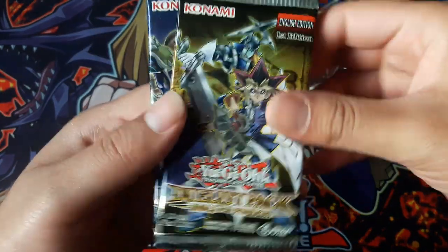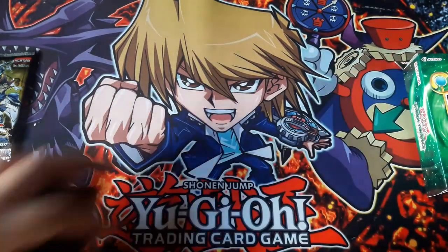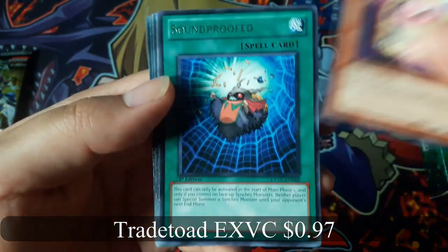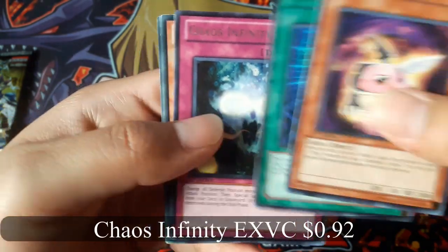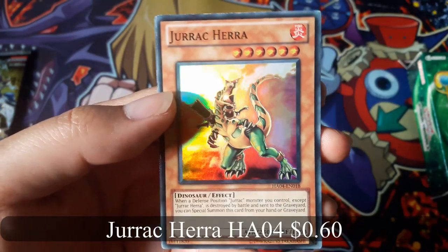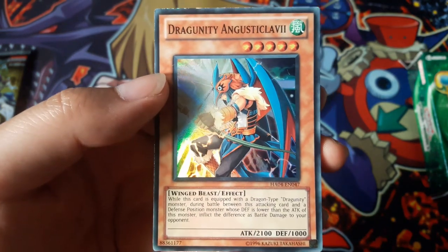I'll show you the promo cards first — not promo cards but the random cards. Trade Toad, Chaos Infinity, The Fabled Pegulus, Jurek Hera, and Dragoony — Augustive Claude the Seventh, I'm not sure I'm saying that right.